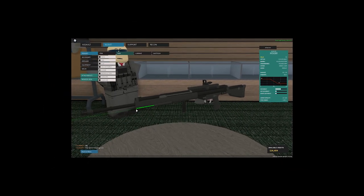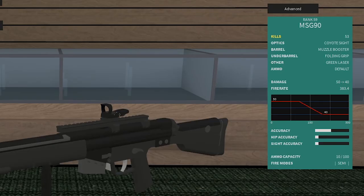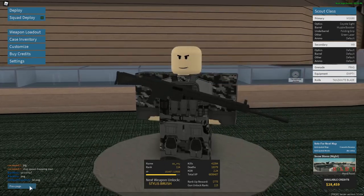Don't be that one dude in the YouTube comments — I've never seen anybody use this gun, so I'm going to use it and show it to you guys. I've used it a little bit off camera, 53 kills. This thing is not special, it's on the bad side. But for the purposes of content you guys can see me suffer. We're running: coyote sight, muzzle booster, folding grip, green laser — pretty standard, no ammo type. Let's jump right into it.